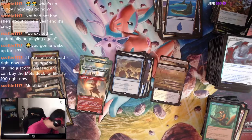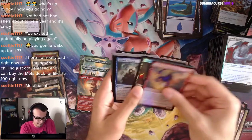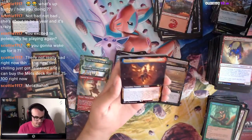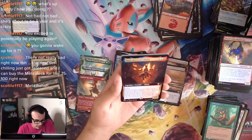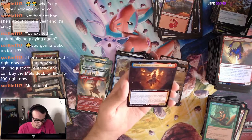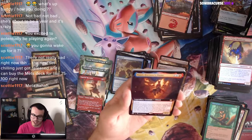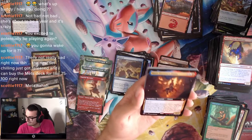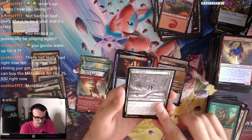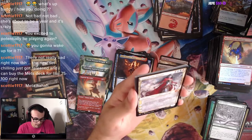Last pack of box number three — this one has to have a Fetch Land and a Cabal Coffers, just please for my sanity. We have a Mountain. We got Yusuri, Fortune's Flame — three mana 2/3 Flyer: when it attacks, choose a number between one and five, flip that many coins. For each flip you win, draw a card; for each flip you lose, it deals 2 damage to you. If you win five flips, you may cast spells from your hand this turn without paying the mana cost. This seems cool with Krark's Thumb.